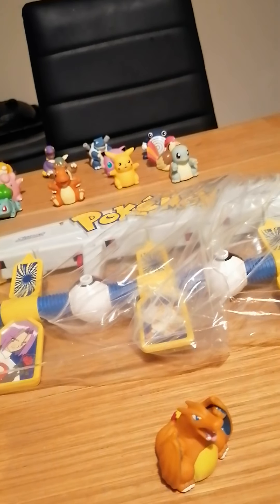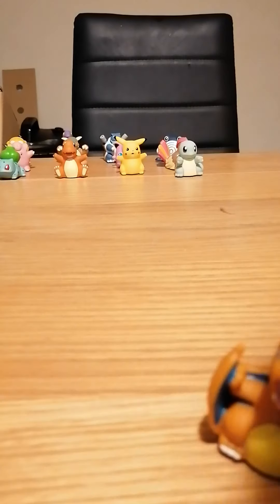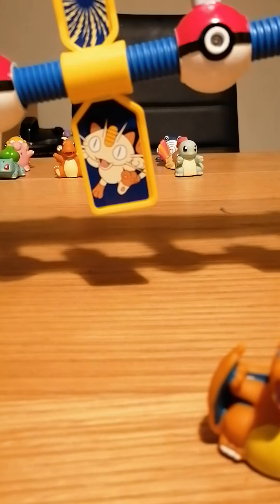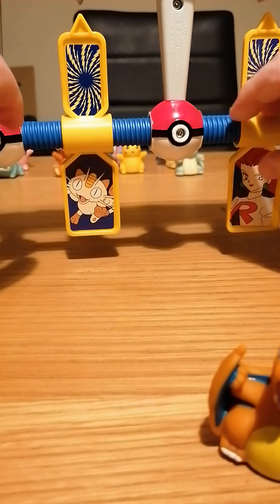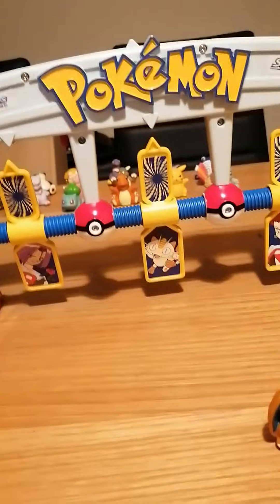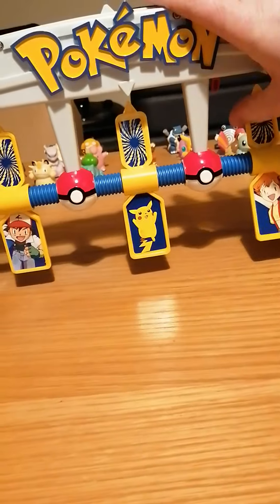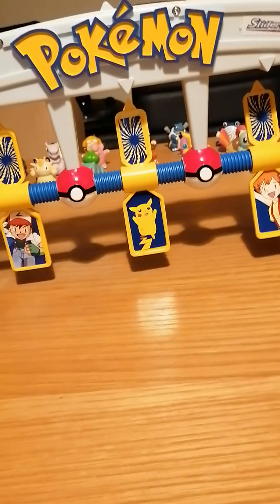So you had these two posts — you had the stand there. It came out; they're slotted in like that. On one side you had your favourite villains, of course — Rocket — Jesse and James. On the other side you had the good guys: Misty, Ash, and of course Pikachu.